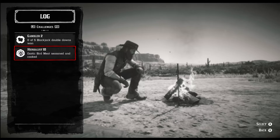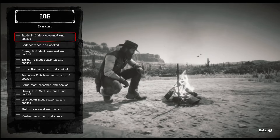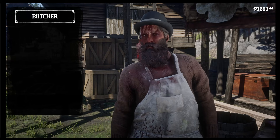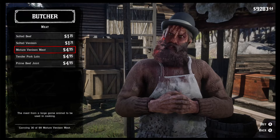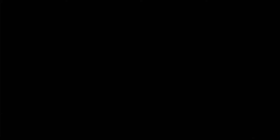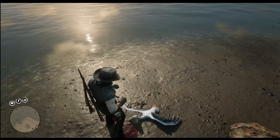For the last challenge you will need to season and cook all 11 types of seasonable meat. The game gives you a list of all of them to track your progress, which is handy. Some of the meat can be acquired at the butcher, namely the venison, pork loin and prime beef. But if you are something of a hunter yourself, we will show you where to get them all. Heading to Copperhead Landing south of Van Horn, you will be able to find some pelicans to get some exotic bird meat.